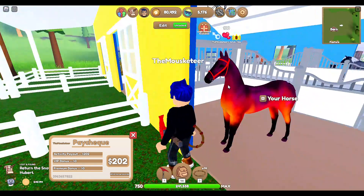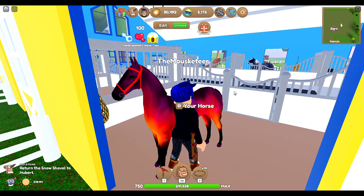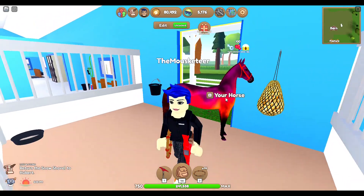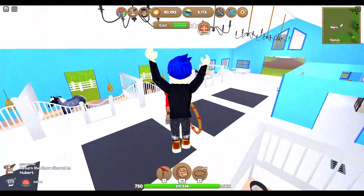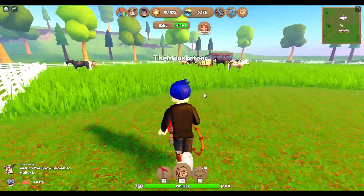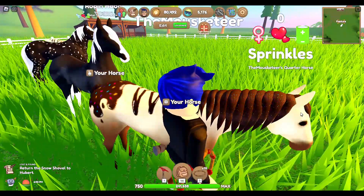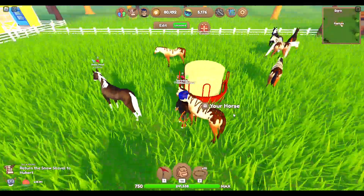Then we have this baby — I bought this one as a foal and raised it up myself. He's a very, very wonderful boy. He was originally going to be a gift to somebody, but they wouldn't respond to me, so I ended up keeping him. Let's head out to the pasture. I'm not going to show you every single one of the ice cream horses — just this one. Her name is Sprinkles, and she's the first one I've ever gotten that has the Sprinkle Mane and Tail. She is gorgeous.